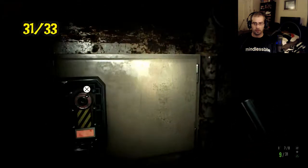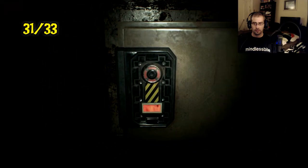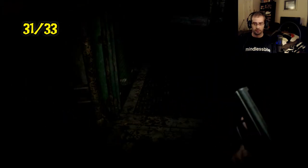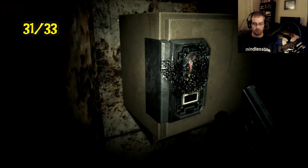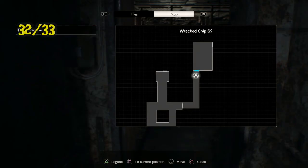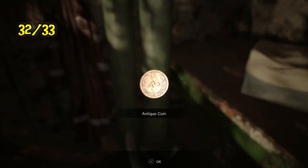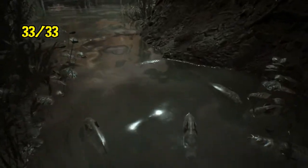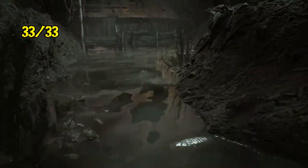Number 31 is where it's always been — unfortunately I had a recording issue so I had to splice this from my let's play, but it's where the last coin is for normal mode difficulty. Number 32 is after you finally get control of Ethan once again and you're making your way out of the ship — it is right there. And last but not least, as we're making our way through to the mine shack, it is right here on the left side.